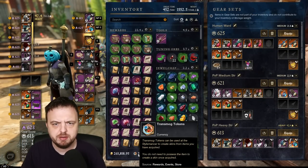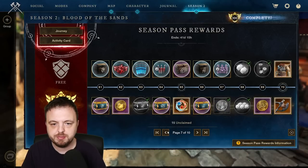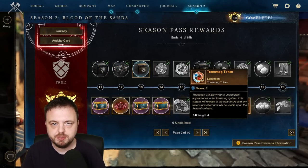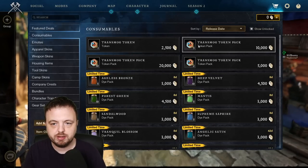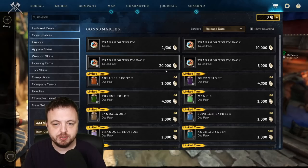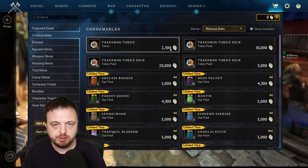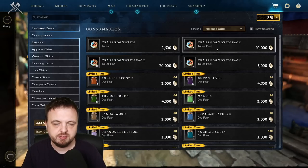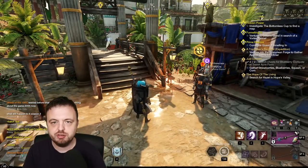Transmog tokens can be obtained in three main ways. You can get them from the season pass — both the free and paid versions. You can also buy them in the store under consumables: the best value is five for 10,000 or ten for 20,000 Marks of Fortune, which works out to 2,000 per token, whereas buying smaller amounts costs 2,500 per token.